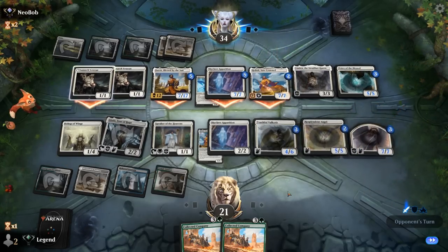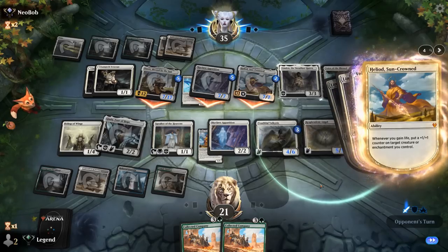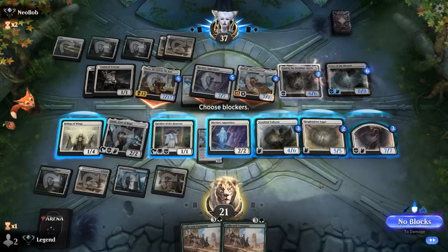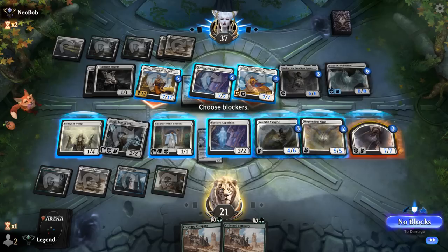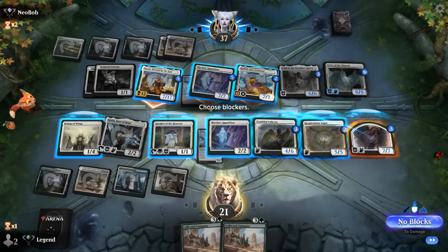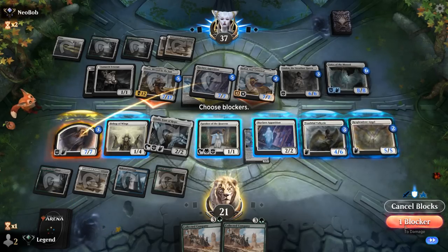Opponent attacks with the larger creatures. We probably have to block with Apparition, although the drawback is if we find Glasspool Mimic with Company, we can no longer copy Apparition. So maybe we'll try to save it anyway. We can just trade the Angel for the opponent's Skyclave. Or we can try to kill Daxos, though that's challenging without losing something important. So I think we just take this trade, take 14, and then carry on with Collected Company next turn.